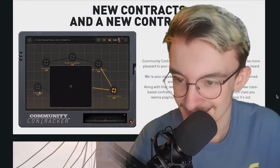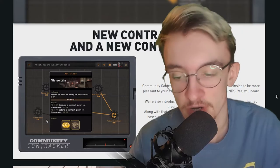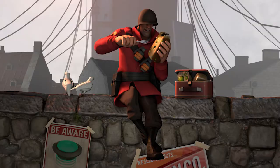A new contracts and con-tracker. The community con-tracker has been remade both outside and inside to be more pleasant to your eyes, and not only that, it has sounds. We're also introducing the Hazardous Environments campaign, themed around the content included in this event. Along with that, we're expanding the Creators campaign with new class-based contracts that will give you more freedom of which class you want to play and complete the mission with. Basically standard update stuff — we get contracts, we get cosmetics. And here's another wallpaper for this week.